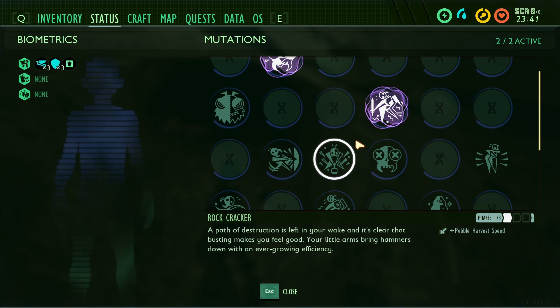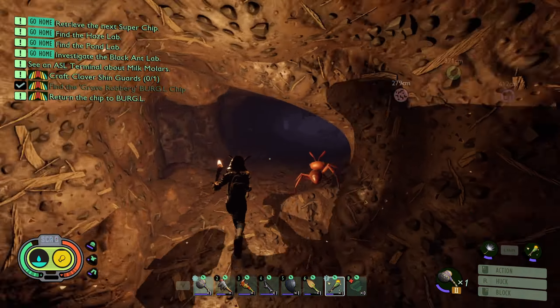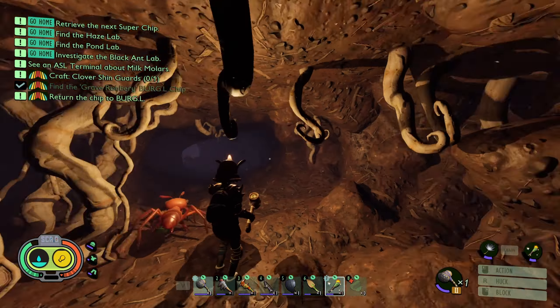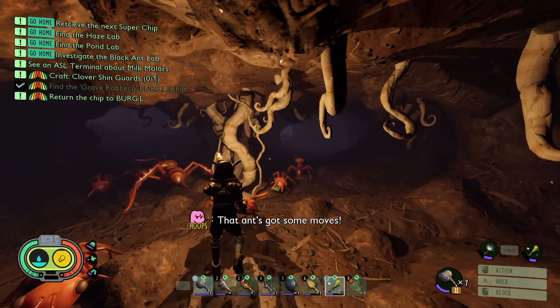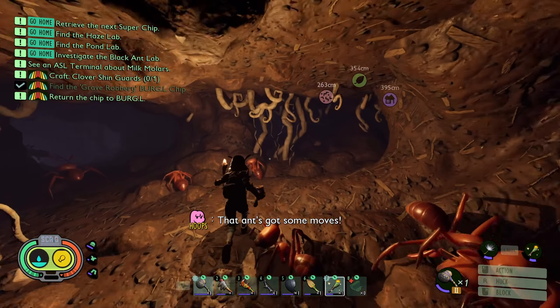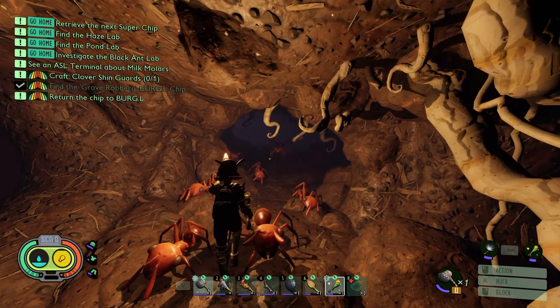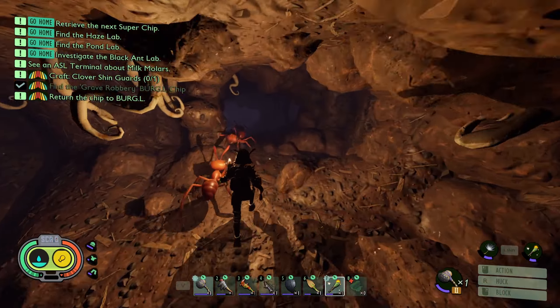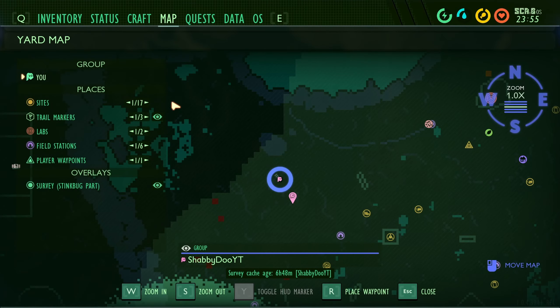Rock cracker gives plus pebble harvest speed - pretty good when we go out for a pebble harvest, that'll be really nice for us. That's just a pebble. So this was back down where we went - that one branching location we saw before I believe. So this must be the way out - yeah. I want to see if that other one respawned - I'd like to leave with three.